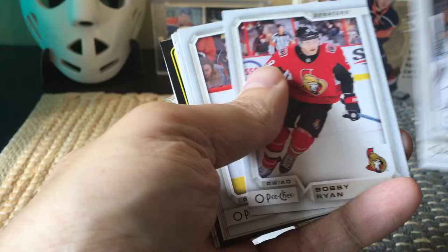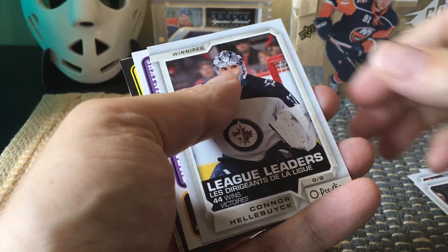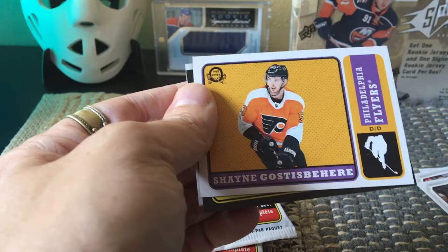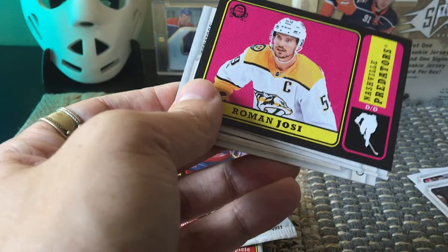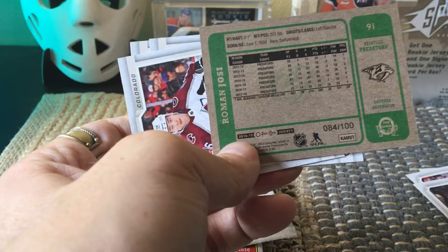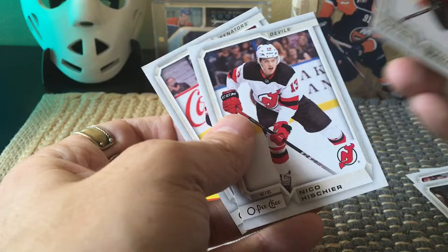We have our typical base cardboard stuff, and then we do have a league leaders card — it's a Connor Hellebuck. I've actually gotten this card before; he was the wins leader along with Vasilevski and had a great playoff run as well. We have a Shea Weber Spirit which would be a retro, and then here we have a Roman Josi — a black retro card mimicking the 1967-68 Topps — numbered 284 of 100. That's a pretty good pull right there, plus a couple more base including Nico Hischier.